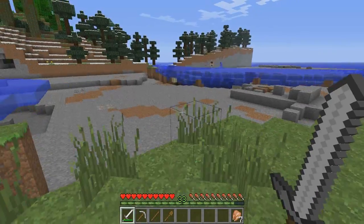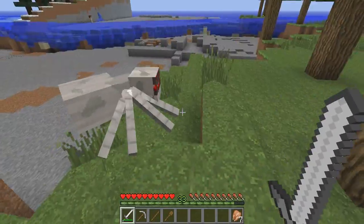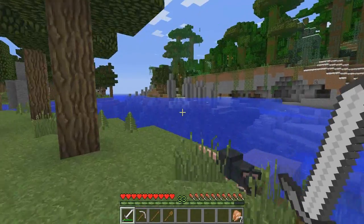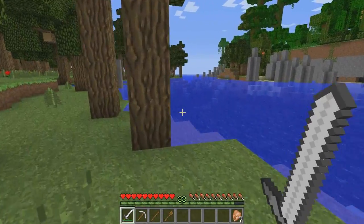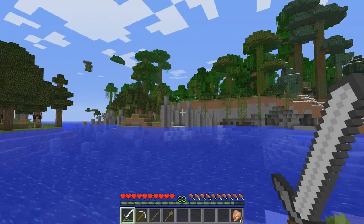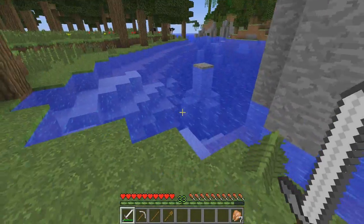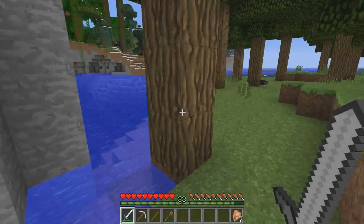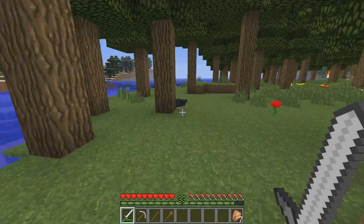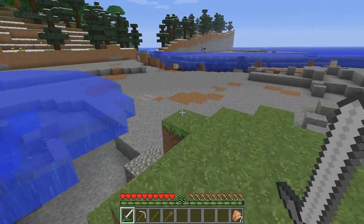Look at this — it's just a giant what-was-an-ocean but not an ocean anymore, and it's freaky. I don't know what's going on here, but if you see these little towers they're all over the place. It's like Stonehenge or something — they're just there, you can see them everywhere.